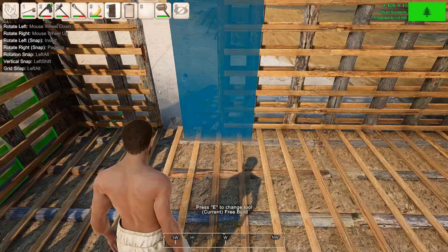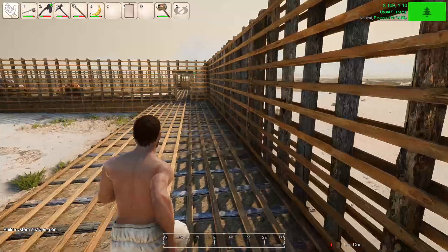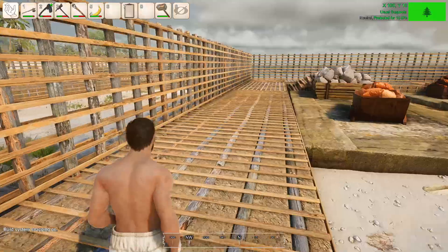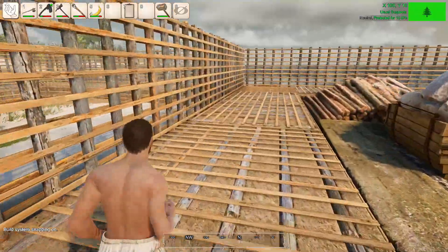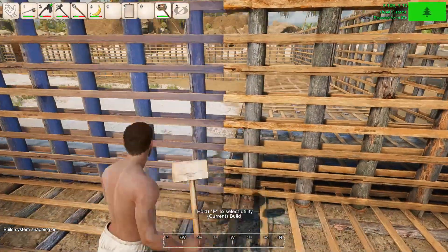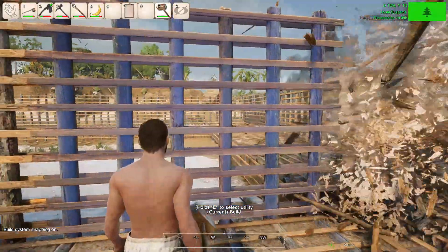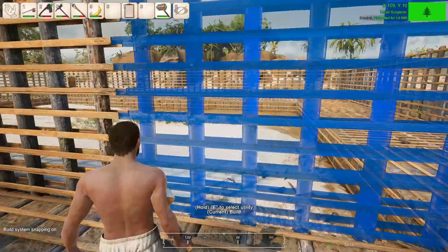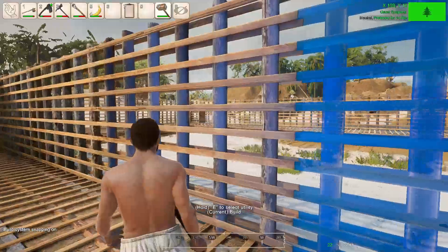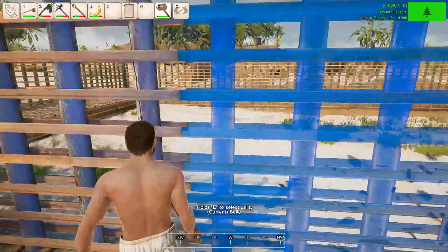It did this to me before - there it is, okay cool. I can bust this middle part out because I don't need it anymore, and I can get some materials back. Let's bust this all out real quick. I'm getting some back - I think it's half. I'll pop this wall out.